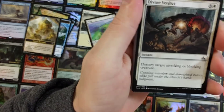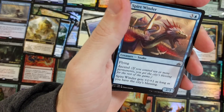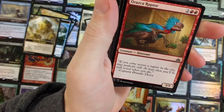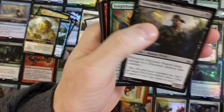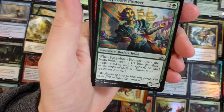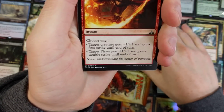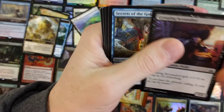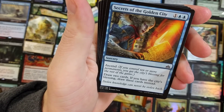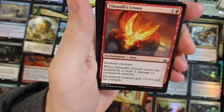Whenever Summoner attacks, you may pay X and a mountain — if you do, create X 1/1 red elemental creature tokens that are tapped and attacking; at the beginning of your next end step, exile those tokens unless you have the City's Blessing. That could be pretty destructive — City's Blessing again. How are you guys doing this weekend? It's been blistering cold outside. For those of you who went to the tournament, how did you do? Are you going to more? Probably green, black, and splash blue — I don't think we'll be seeing red much.